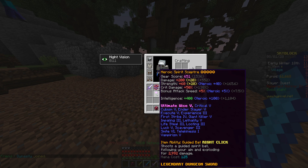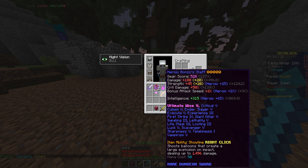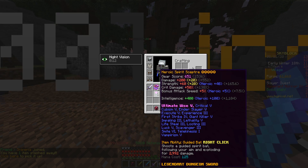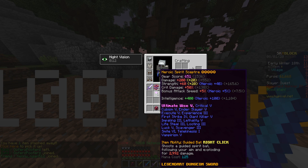Back to the video — what is better, Spirit Scepter or Bonzo? I think you guys already know the answer. If you've been paying attention to the stats on the weapons, you'll already notice that the Spirit Scepter stats are much higher. However, there is one big problem with it: the mana cost, which is really, really big.